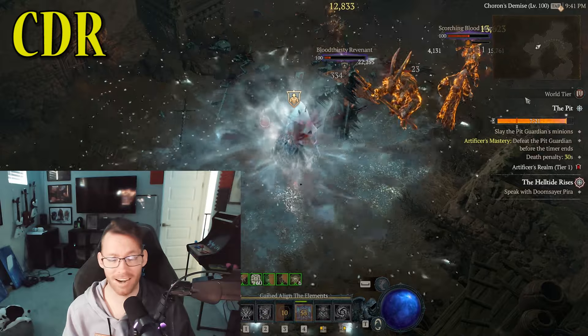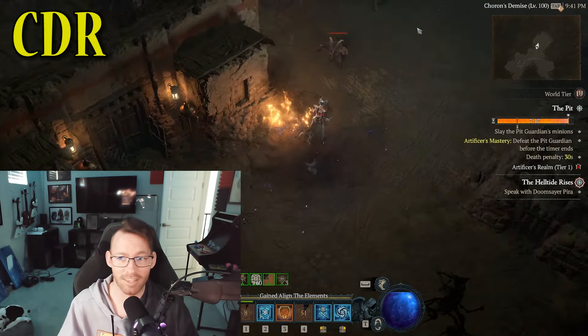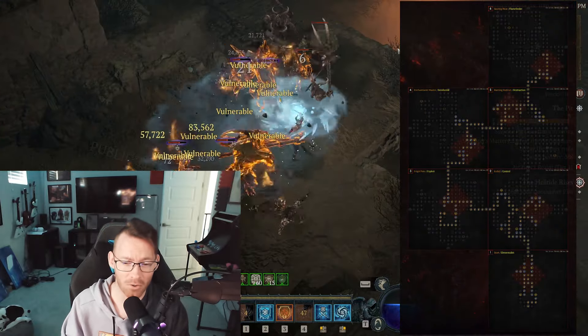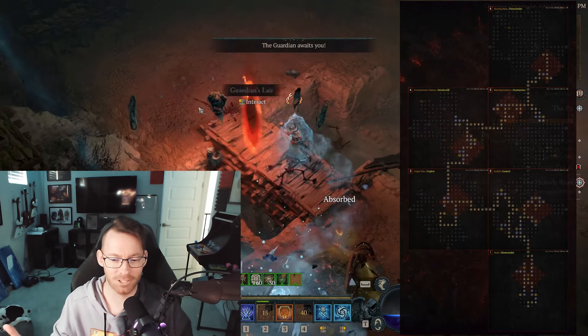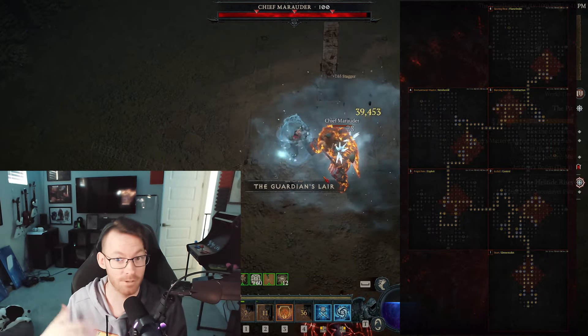For defensive stats, cooldown reduction again — I just can't say enough how important that is — but then general damage reduction things like armor and all resistances. For the Paragon board, just follow along with what you see here; this is what you'd find on Max Roll. It double dips on both frozen damage and burning damage, which piggybacks to what we were talking about with Firebolt being enchanted, so you have constant burning damage going.